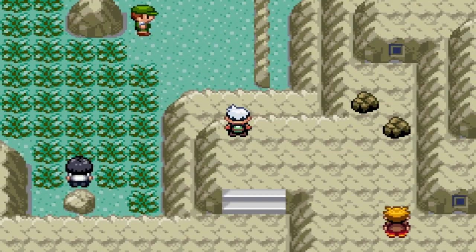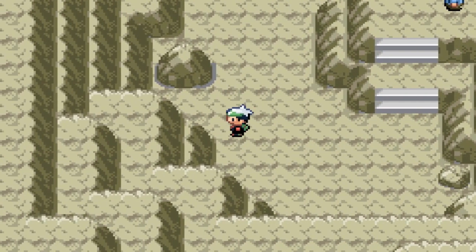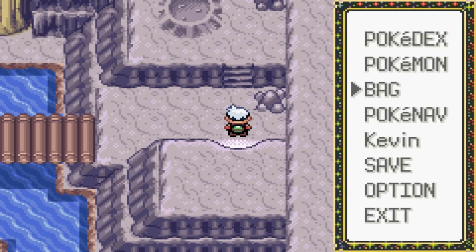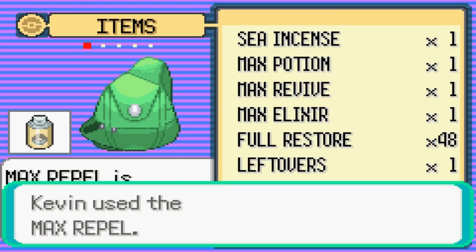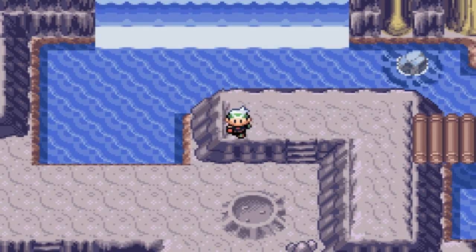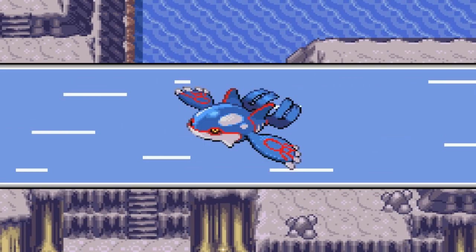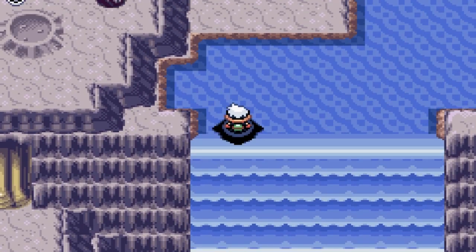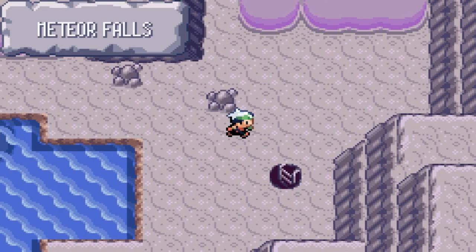Let me get up to the mountain first. I don't think I battled that guy, so I'm going to walk away from him. So in Meteor Falls, in the deepest part of Meteor Falls, there is a particular trainer that we now have the ability to fight. Technically we had the ability to fight him from the start, but I saved him for the last battle, for the finale.